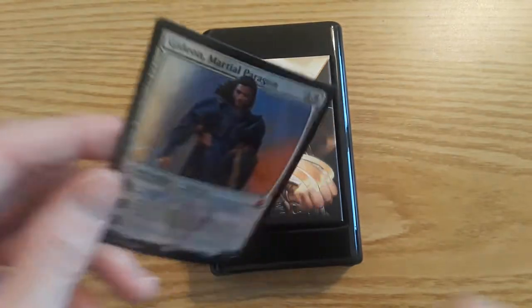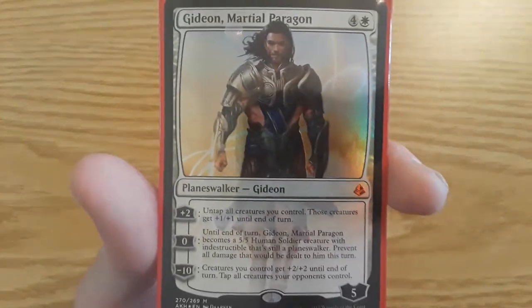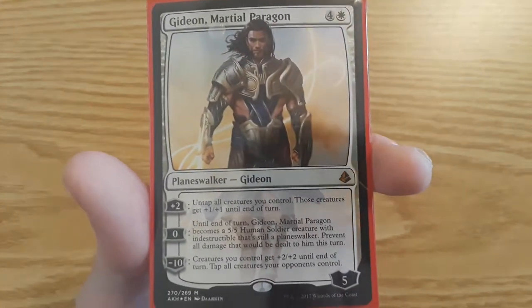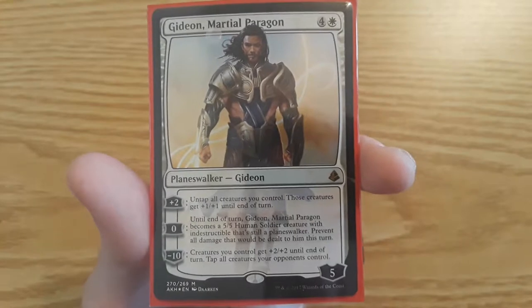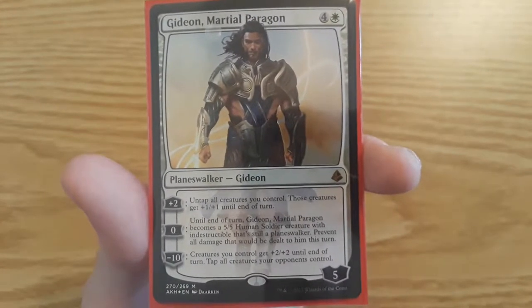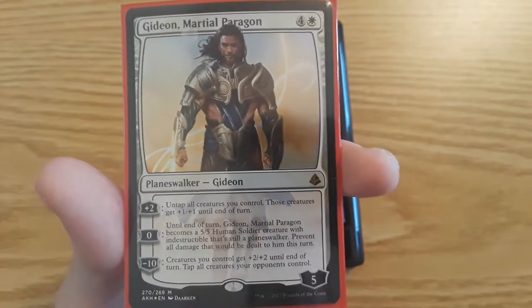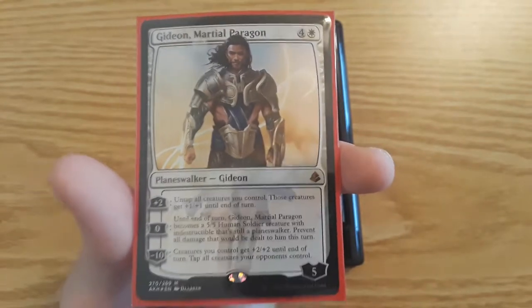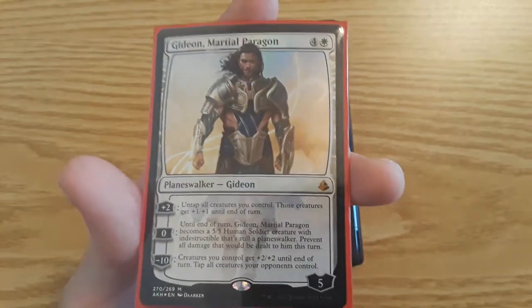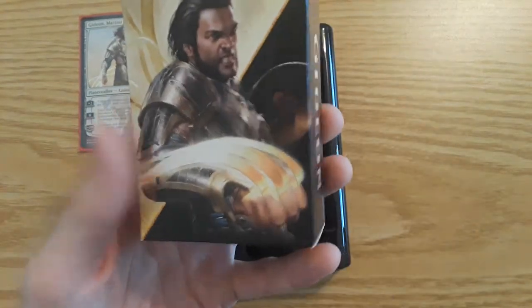I'll put it right in a sleeve because I will be using it — it is a little bent already. A lot of these planeswalker cards come that way. He is a four-mana planeswalker — five mana to play — mythical planeswalker. His plus-two ability: untap all creatures you control, those creatures get plus one/plus one until end of turn. His zero ability — which is going to be my favorite — until end of turn, Gideon, Marshal's Paragon becomes a 5/5 Human Soldier creature with indestructible, and still a planeswalker — prevent all damage that would be dealt to him this turn. So that's basically a free creature every time. Then minus ten: creatures you control get plus two/plus two until end of turn, tap all creatures your opponents control — basically build up your creatures, build up your defense, tap all your opponent's creatures, and swing in for the kill.